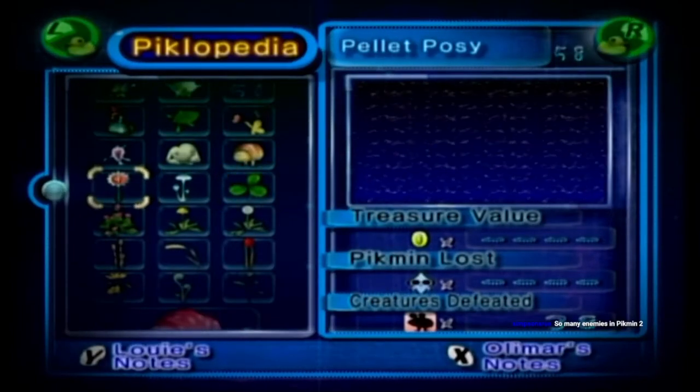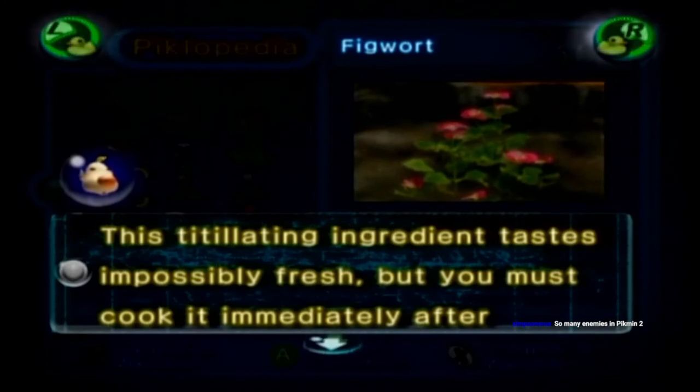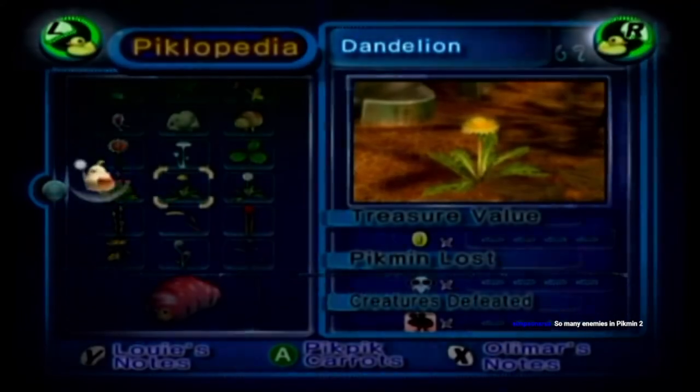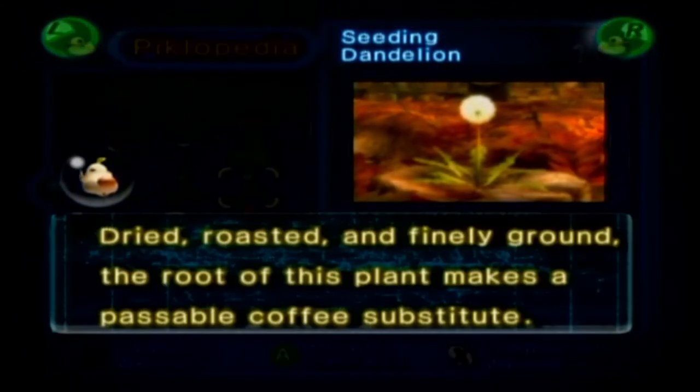I'm pretty sure that doesn't happen if you eat clovers, but alright. Figwort: 'This titillating ingredient tastes impossibly fresh, but you must cook it immediately after picking — if you don't, it'll go bad within minutes.' Dandelion: 'Leaves are only suitable in garden salads. Use the flower to add color to your dishes.' Seeming Dandelion: 'Dried, roasted, and finely ground, the root of this plant makes a passable coffee substitute.'